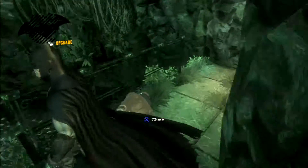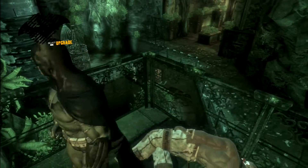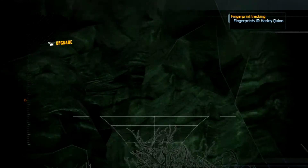So that is where the secret door is — you can definitely tell based off of where all the fingerprints are. Pretty easy to find. However, before moving forward there is a Riddler thing here if you look up against the wall.